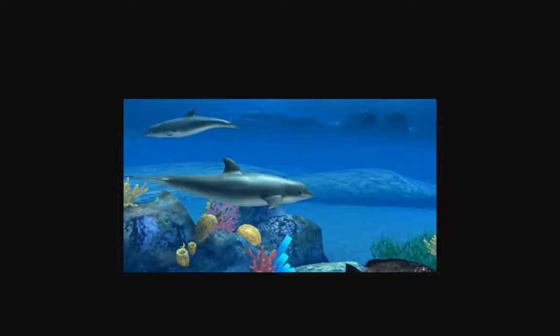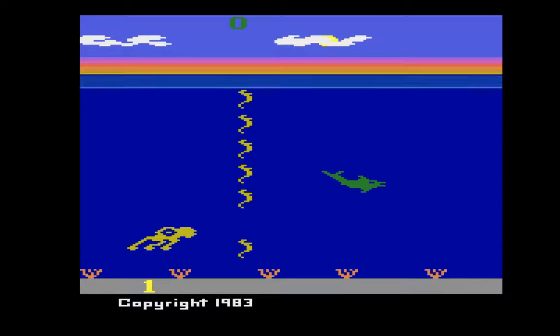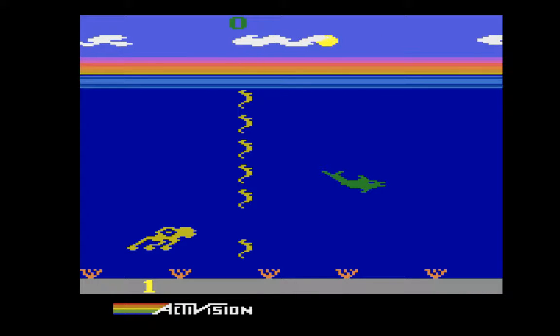We're going to be swapping around a lot, going in chronological order through the many eras. We're starting in the second console generation, way back in 1983. We have a game called simply Dolphin on the Atari 2600.